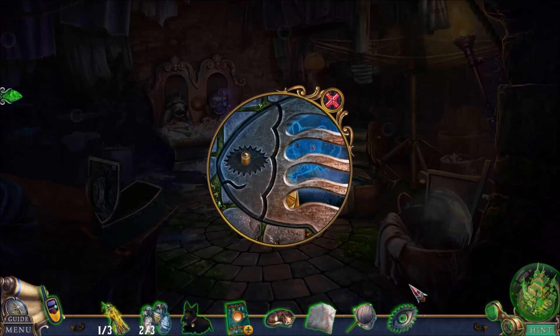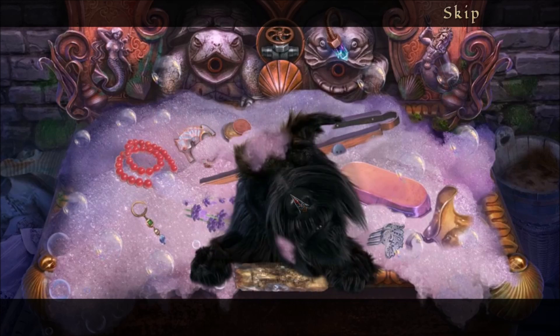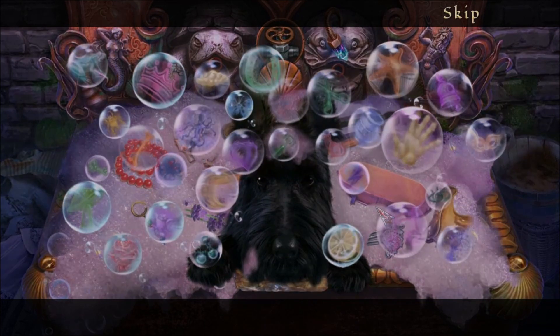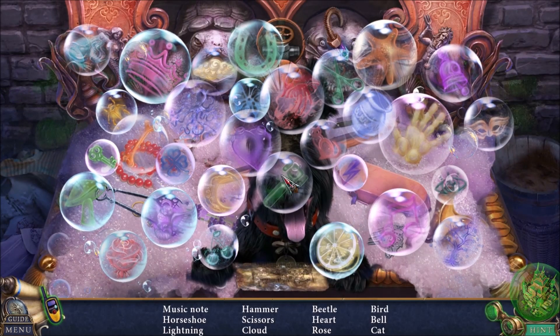Toto, stop it — and by that I mean stop the rat, not stop being cute and adorable. Continue to be cute and adorable, Toto. You keep being adorable. Oh, another hidden objects challenge! I haven't seen one of these in a while.